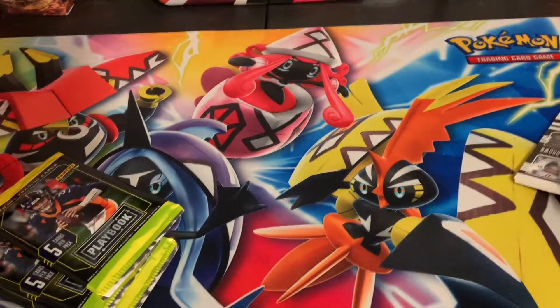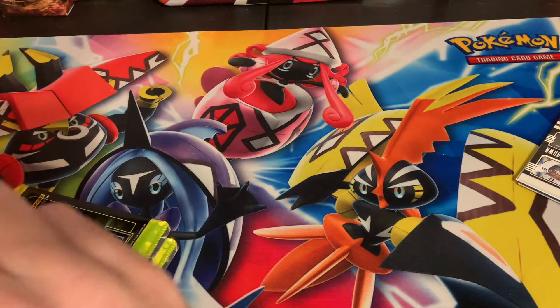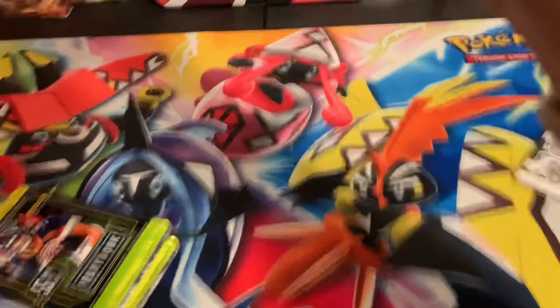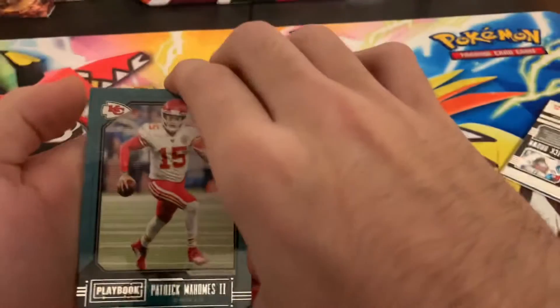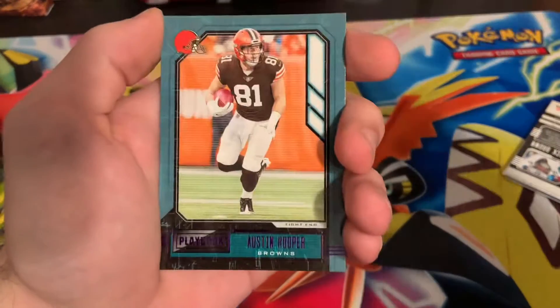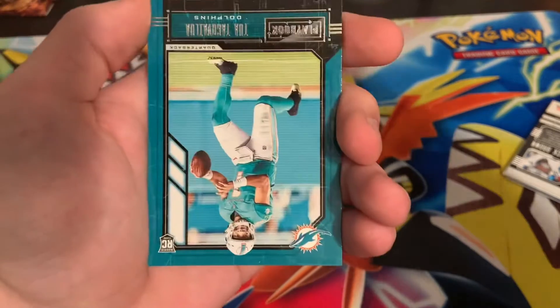Oh my god, I got my card in that — save that for last. Alright, first pack: Patrick Mahomes, Baker Mayfield, Austin Hooper purple, and a rookie card.